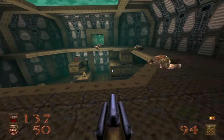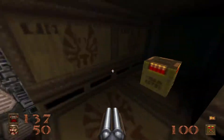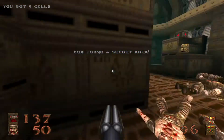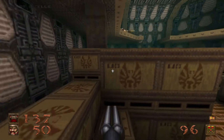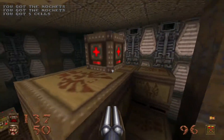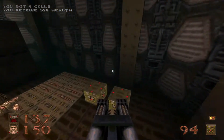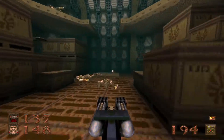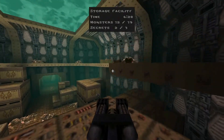Secret number two is in this room — see that yellow armor? That's your secret. Jump down over to this stack of crates here and just grab it, simple as that. And while we're here, we might as well go ahead and nab some other supplies, including this juicy 100 health, two big fat boxes of nails, some shells, some rockets. All in a day's work.